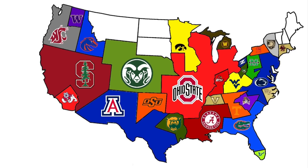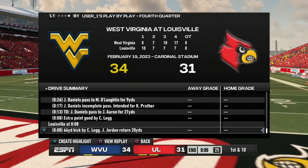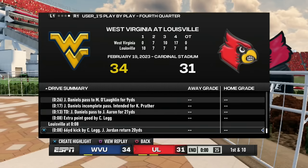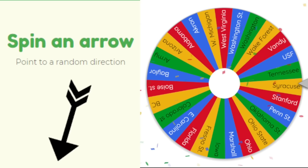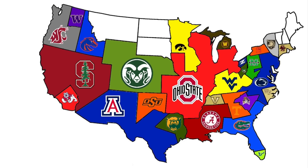West Virginia heads west to face Louisville. The Mountaineers score a late touchdown to take the lead and win by three. We spin again — Syracuse finally gets landed on and plays their first game, heading south to face Marshall.